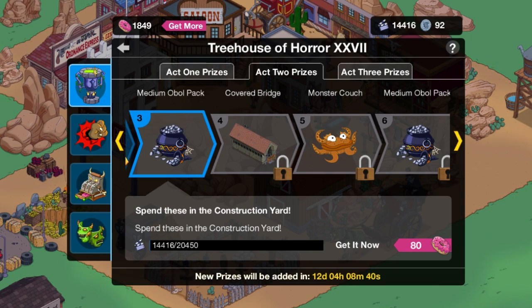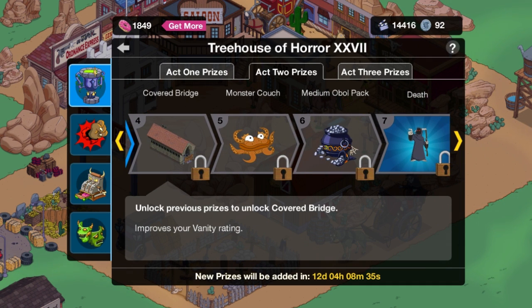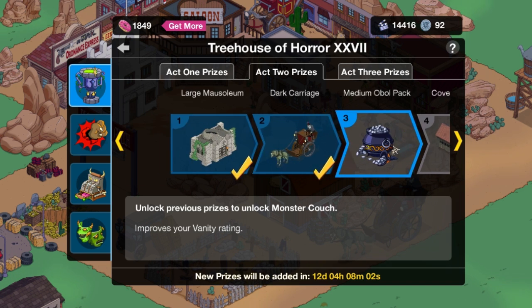So that is the Dark Carriage. Next on the list is going to be, of course, not the medium oval pack — it's going to be the covered bridge. That looks really, really interesting. I don't know how that would really work. Can we maybe put it over a river? I mean, I highly doubt it, but that's what I would do if I could. And then eventually we're going to get to the Death character, which I can't wait for. I think that's going to be really, really awesome. I wonder if it's going to have a voice or not — I'm not really sure if Death was voiced by one of the main cast members. I'll have to look it up, or you guys can let me know — that's much easier.